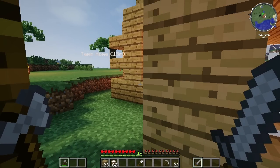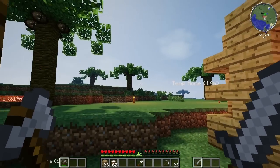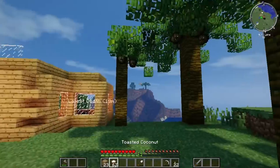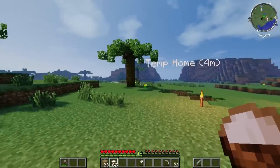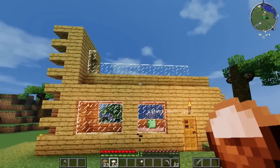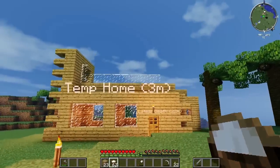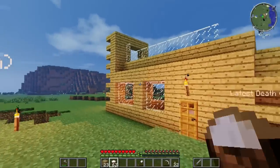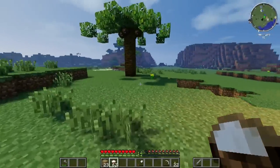Welcome back to more Let's Play Jurassic World! So I've got this house next to me. I know I said I was going to build over there and I didn't, as you can probably tell. I started building a house trying to make it a little ultra-modern. I'm going to change a bunch of stuff about it — I'm not in love with it, but I am happy with it.